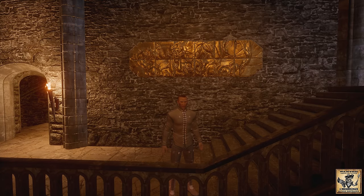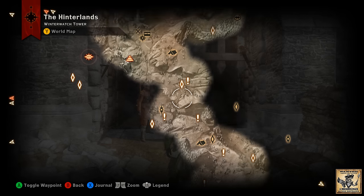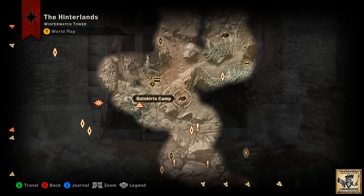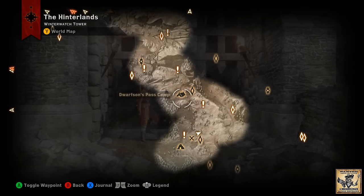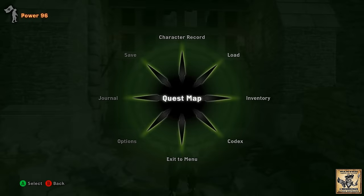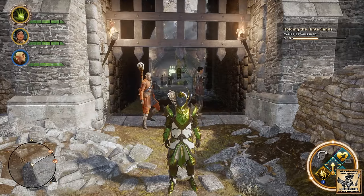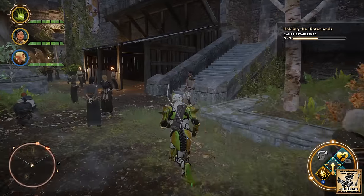Alright, number one is going to be found out in the Hinterlands down south at Lornan's Exile, inside the keep down there. Lornan's Exile is south of where you enter the zone at Outskirts Camp, south of Dwarfson's Pass Camp. Once you get down here you'll run into Speaker Anase — she'll let you in the keep. Once you get inside the keep, hang a right and head up the stairs.